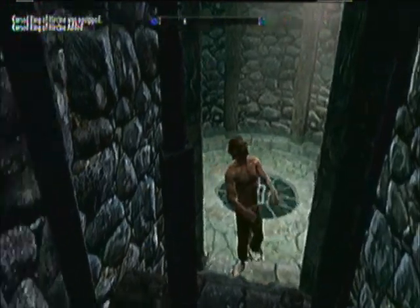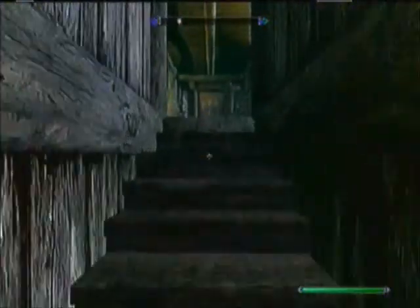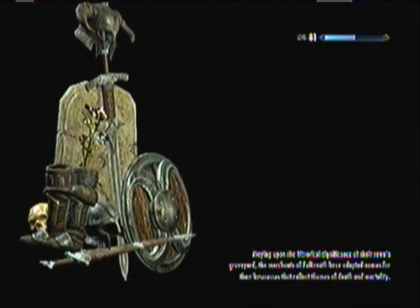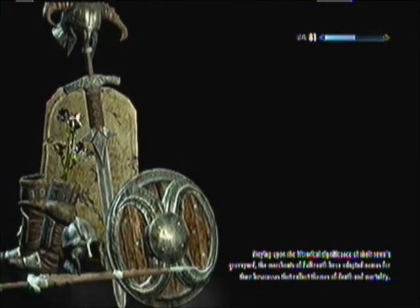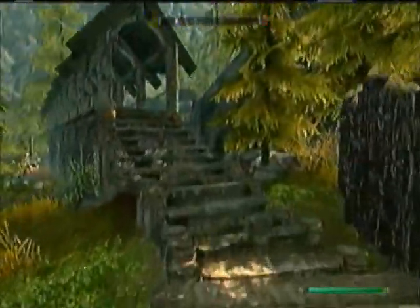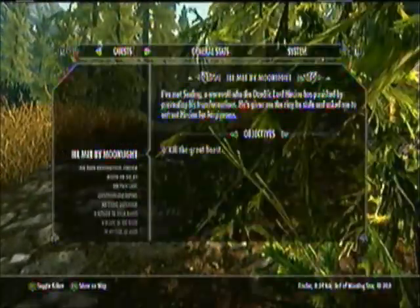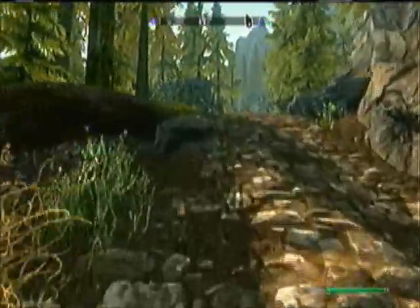Now the ring is automatically equipped and you will randomly transform. It could be — you might never transform during the entire quest or you might transform five times. You never know. But it is this ring that allows us to access the glitch once we fix it. You've got to get out of here quickly. There's the quest. Now I'm out of town. If you transform into a werewolf in town or where guards can see you, you will get a bounty. What you're looking for is a giant white elk.